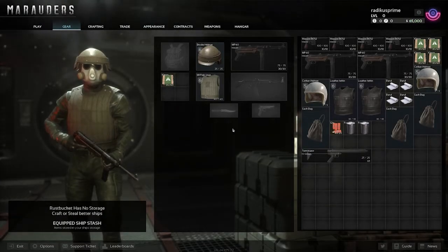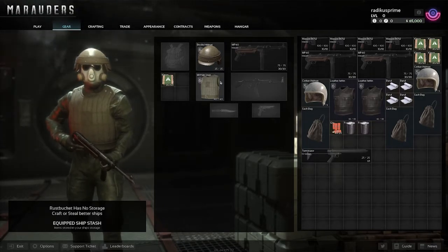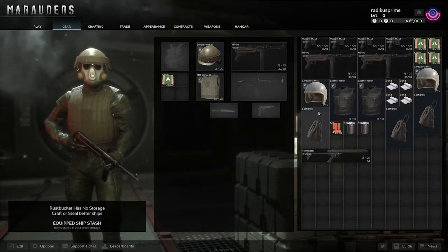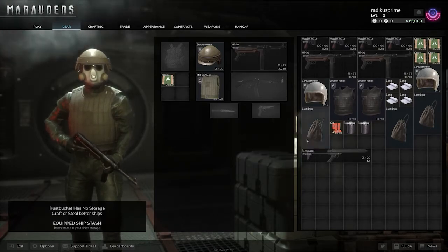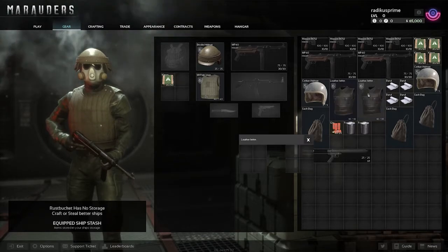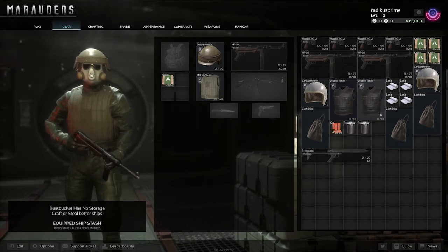Let's look at gear. They gave me some starter gear — we have a vest with a level and durability shown. There's 10mm ammo, and it goes with the MP40 in space, which is going to be amazing. I think the chest piece gives you extra pockets — it's light chest protection that opens additional slots. But it's got tin durability, so I think I want to keep the better gear for the raid.